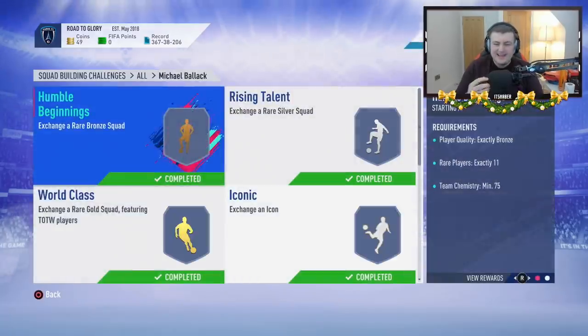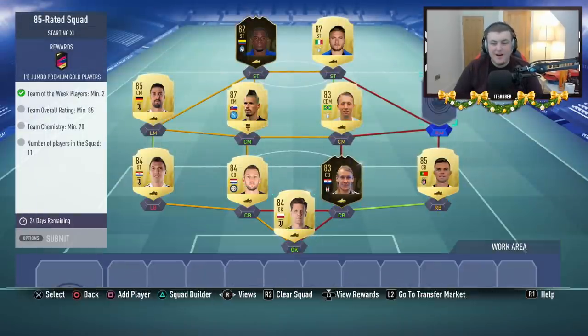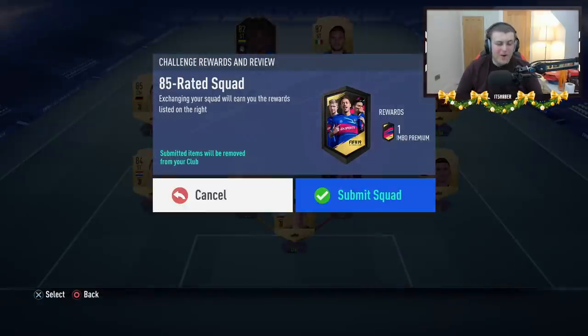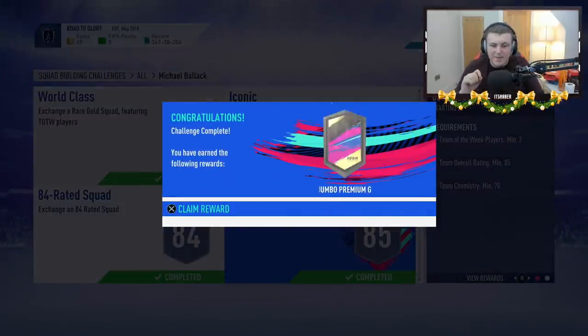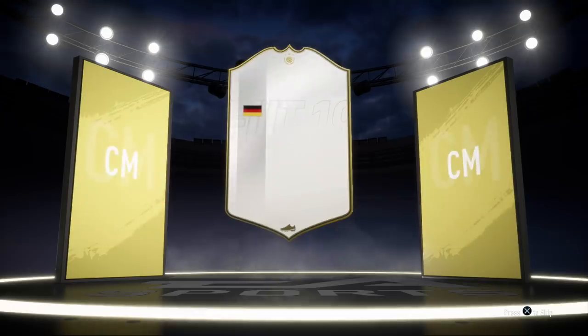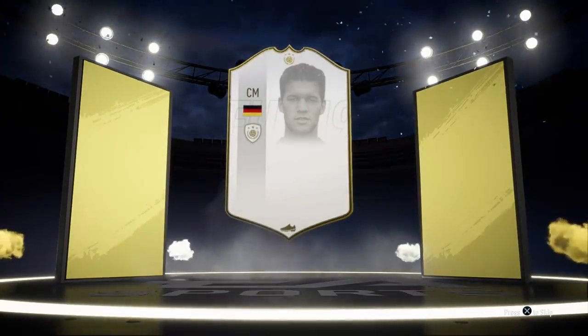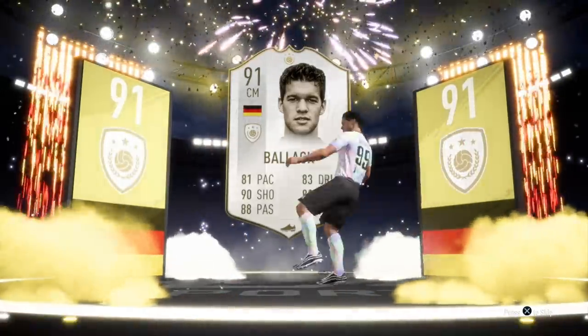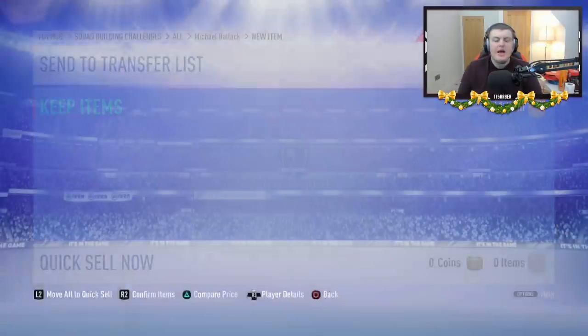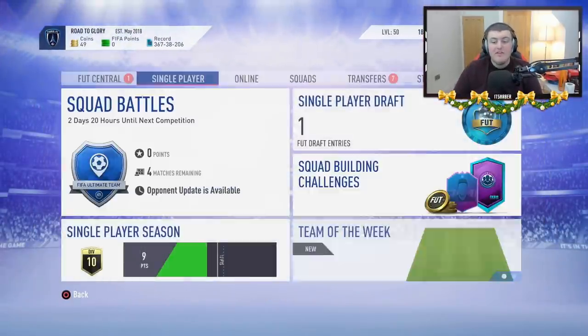And just like that, it's done — the 85 rated squad is built. We get a Jumbo Premium Gold Players Pack. But most importantly, the most exciting part: we get a SBC of Prime Michael Ballack! Let's go! I'm so happy that I've got this done tonight — this is the first Prime Michael Ballack SBC I've ever done. Just look at those stats — he looks absolutely incredible. I really liked the baby version so I hope I'm going to really enjoy the Prime. And we have one more pack to open as well.